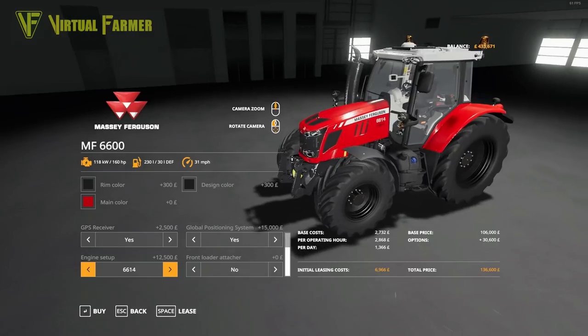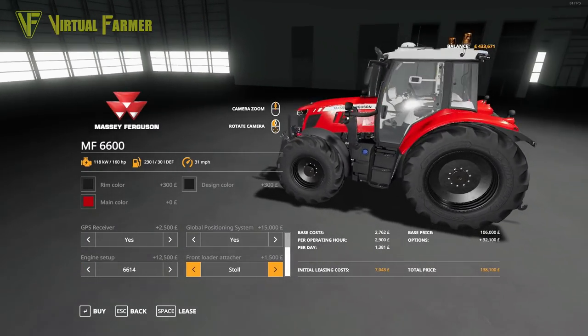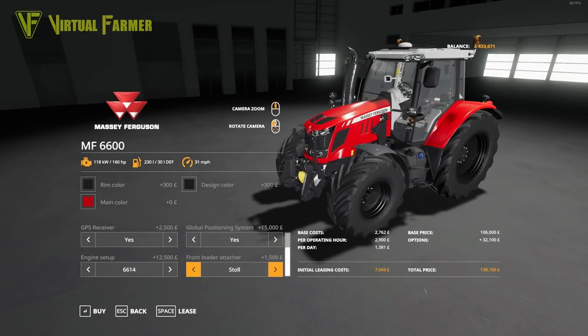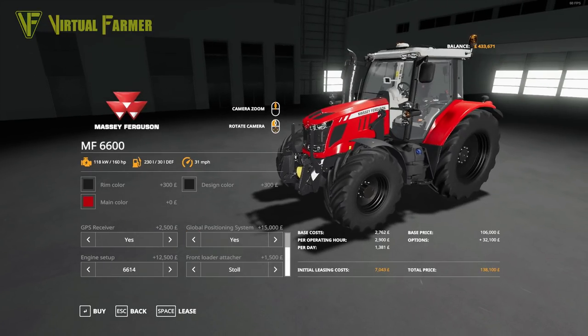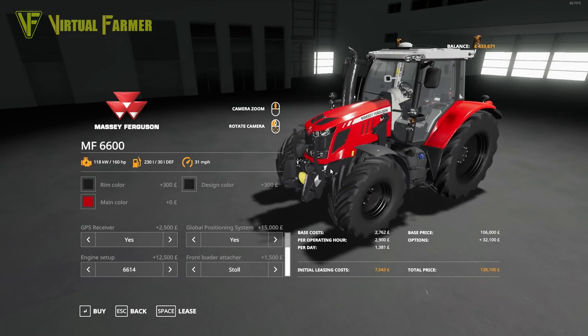That will make this much more of an all-rounder for us here. The 6614 doesn't make it massively expensive. And then finally we are putting a front loader attacher on, which takes us up to £138,100. That is a good, nice, mid-range all-round tractor. You'll see why we've gone for this overall in the end. So we're going to buy that.